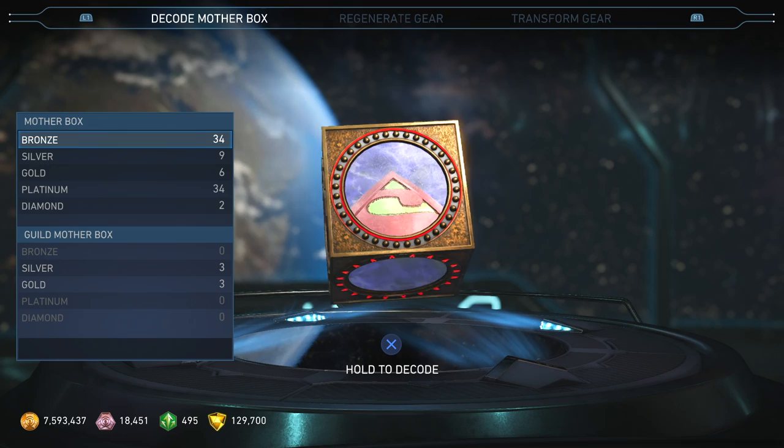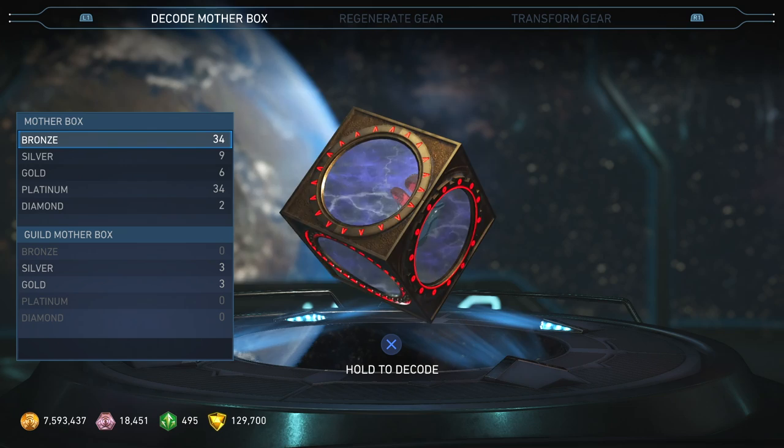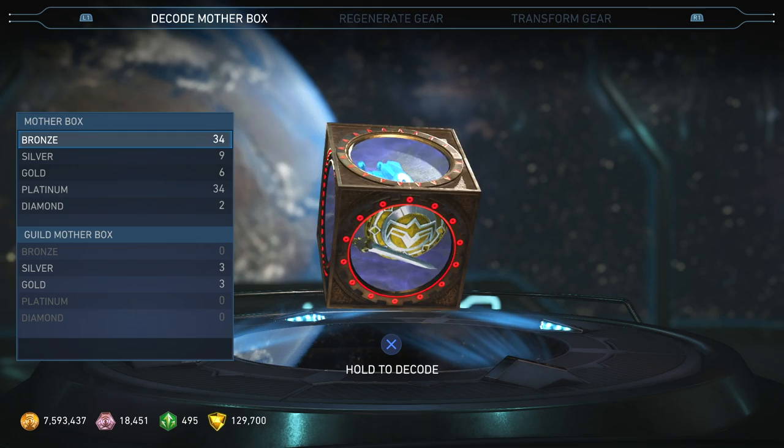I was grinding for Mother Boxes while earning Sub-Zero gear, having my AI play the Multiverse over and over again. So I'm here: 34 Platinum Mother Boxes is a lot, and I also have 34 Bronze, 9 Silver, 6 Gold, 2 Diamonds, and a couple of Guild Mother Boxes.